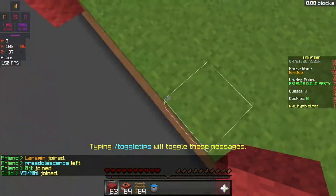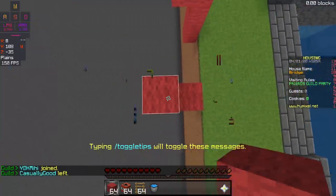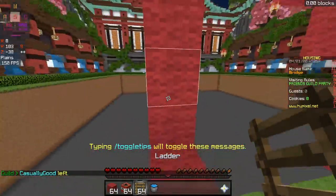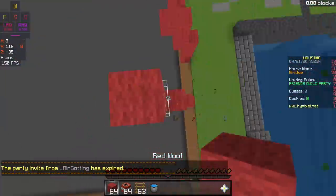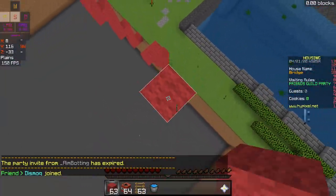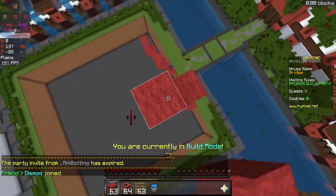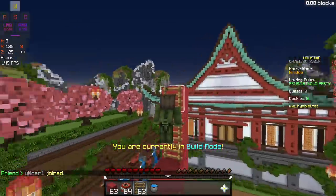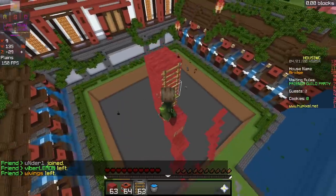If you want to look at the bridge formulaically, it's 1 block out and 3 blocks up: 1 out, 1, 2, 3, then 1 out, 1, 2, 3, and then you place ladders in the middle block again. One tip for when you're getting up to the very top of it: I would suggest putting ladders all along here so that way you have more space and ladders will reduce the knockback a lot.